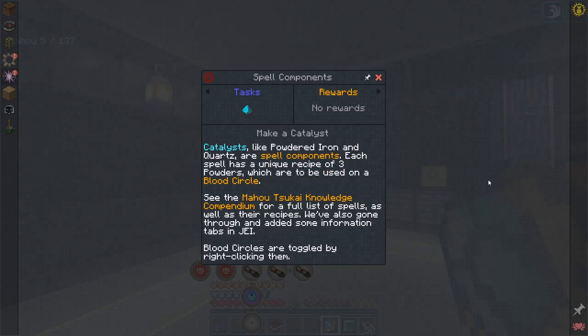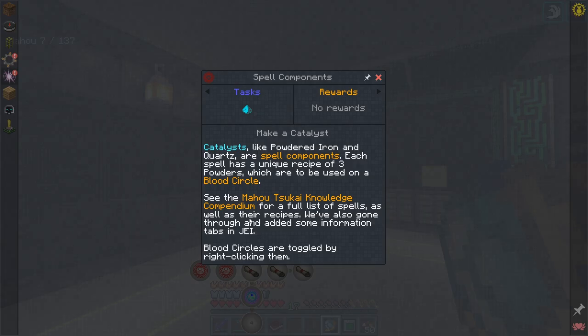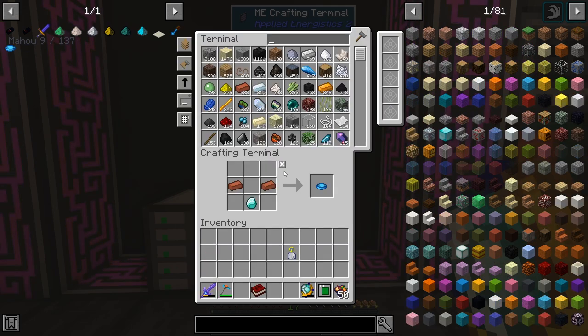The next thing is actually new — it starts talking about catalysts. Each spell takes three catalysts. There's a list: diamond, ender, gold, emerald, quartz, and iron. There's a full list of spells in the compendium too. So we need to be able to make these materials. We'll need a mortar and pestle — grab that, drop it off, and combine them. Then we'll need quartz, iron, gold, and ender pearls. Let's grab a good amount of each so we don't have to come back to it.